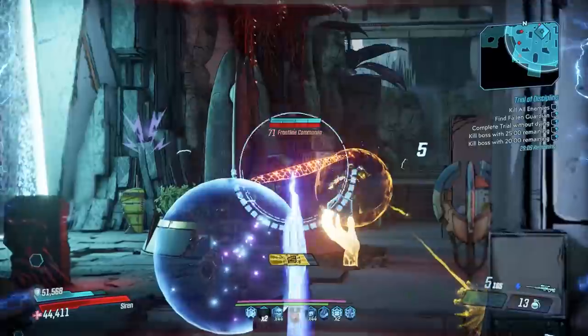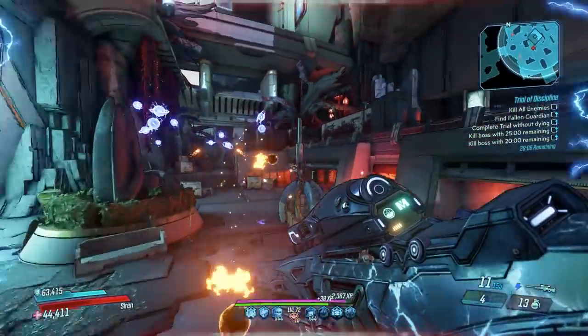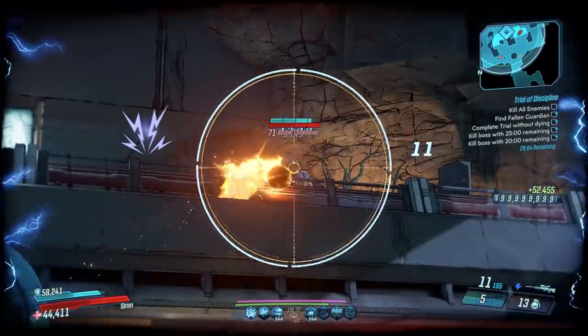The best parts to look for on the Sniper Rifle if you're trying to min-max would be charge speed and damage, maybe mag size depending on your Vault Hunter of choice.